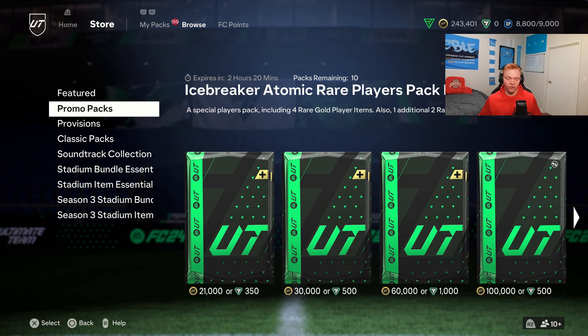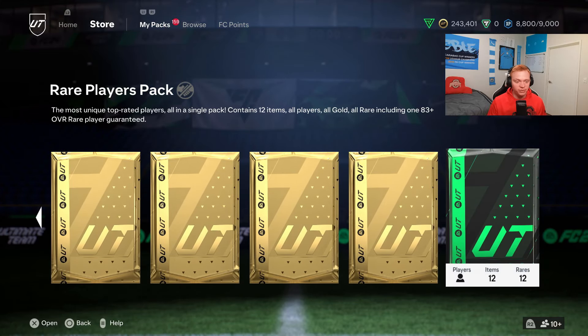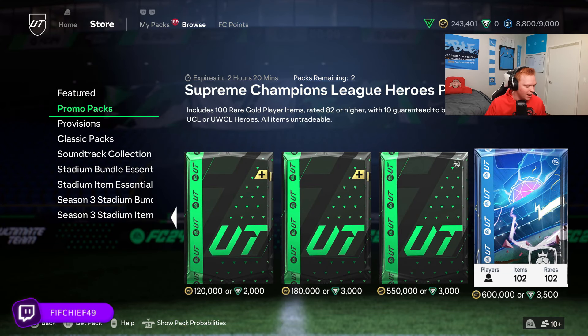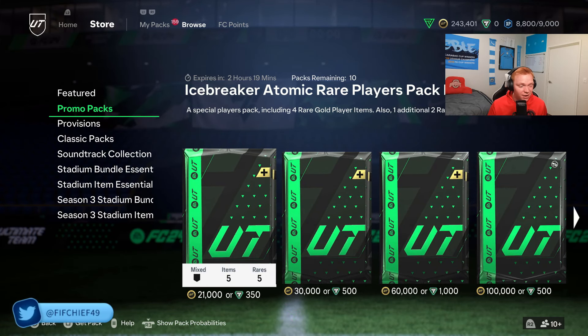The number one thing during Team of the Year is obviously packing Team of the Year cards, and this leads to loads of supply on the market. Number one, through people's saved packs accumulated over the last weeks and months. Number two is the promo pack section — EA have been flooding this section throughout the year, leading to tons of supply. I've also seen leaks of packs we're going to be getting, and it's going to be pretty ludicrous, on top of 50k packs, 100k packs, and everything like that. So supply is going to be through the roof over the next week and a half.